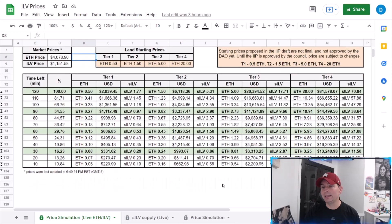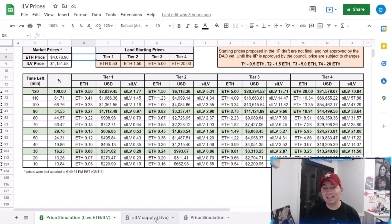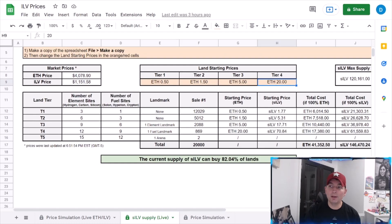The big thing I want to focus on is not only the sale price — the tentative sale price which we know is kind of low — and the question is: why is it low? A lot of players know the sILV supply, and this is another tab we have on the bottom. Right now there are 120,000 sILV tokens that have been redeemed. The current supply of sILV can buy 82% of the land. We know Kieran has talked about wanting roughly a 50/50 Ethereum-to-sILV split.